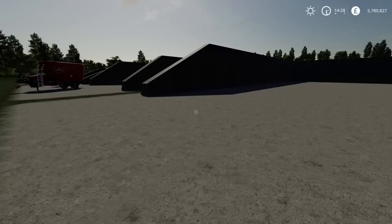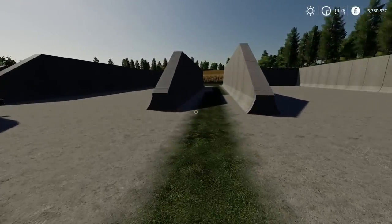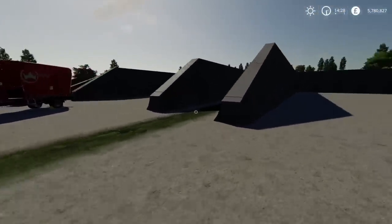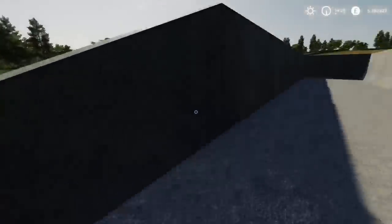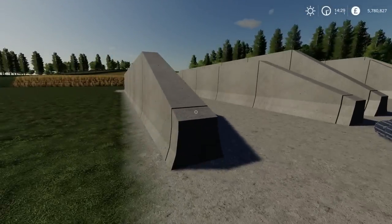If chaff and silage is your thing you might be interested in placing some of these. Until the next update, the silage prices at the BGAs are still not fixed - they're not paying out what they should, which is why on my let's plays I've held off selling silage. They're nicely textured, look like concrete, well put together, and your chaff shouldn't bleed through the walls.